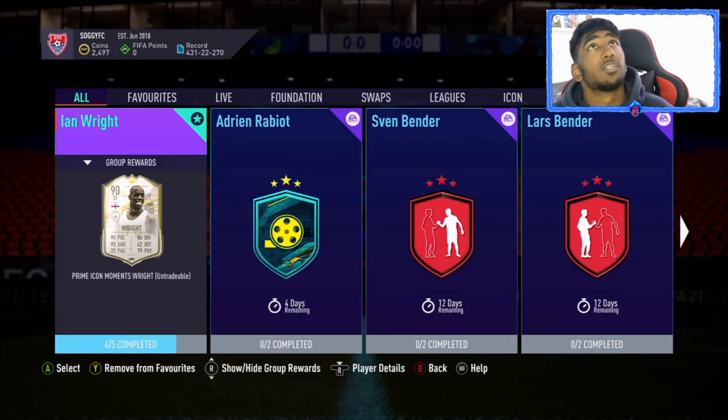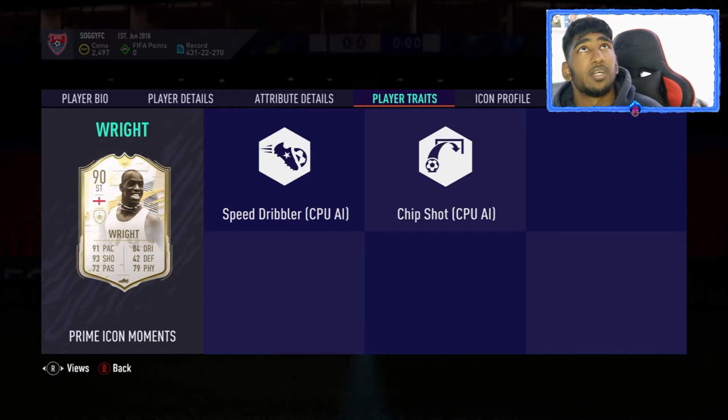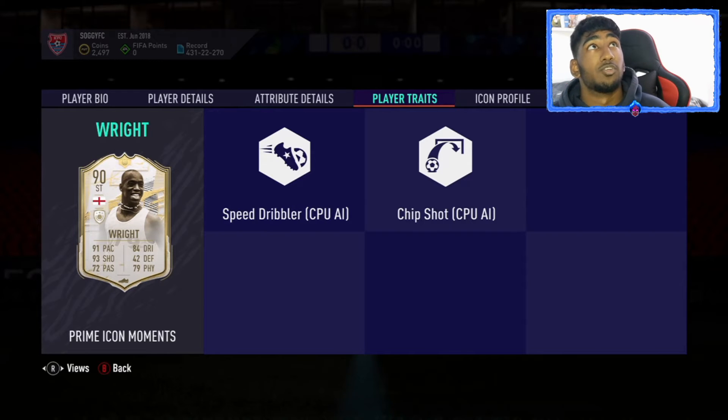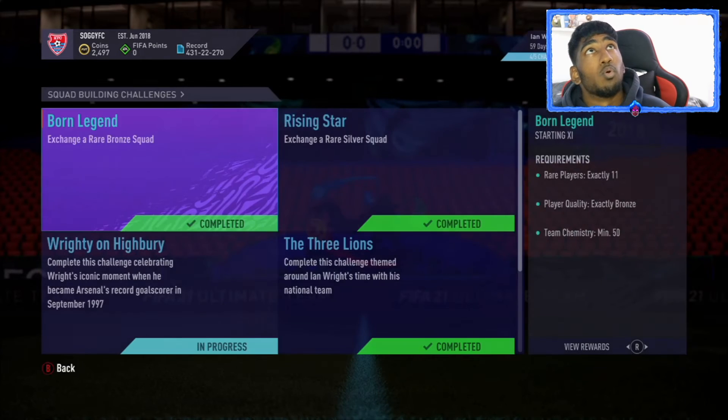He's got very good player traits — speed dribbler and chip shot — so you can use left-stick dribbling with him. He is 5'9", which is good.